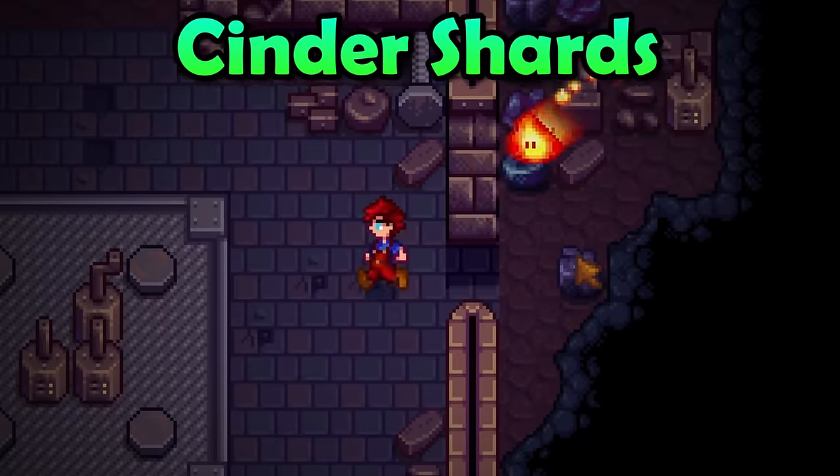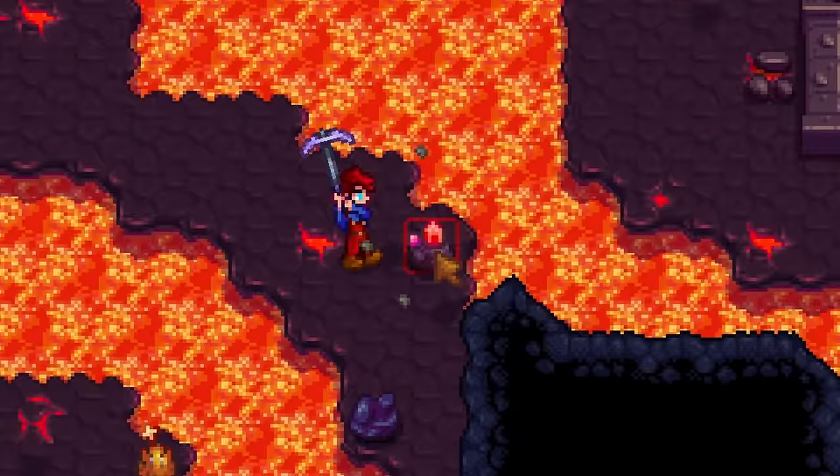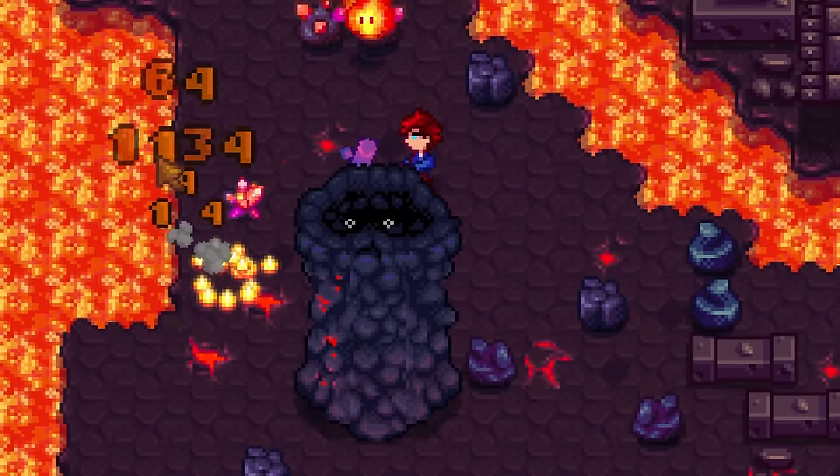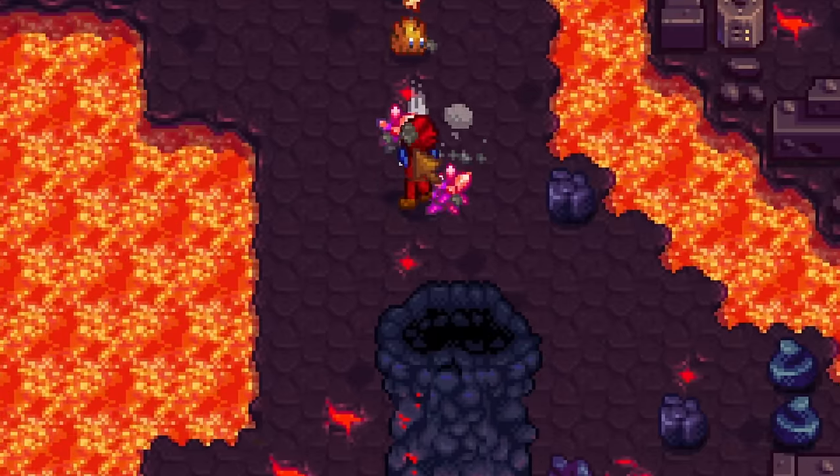Before I show you everything you need to know about the forge, the first thing you need to know is that the forge has a currency. Everything you do here will cost you Cinder Shards, and there are only a few ways to get Cinder Shards in this game.